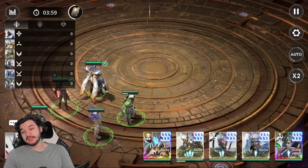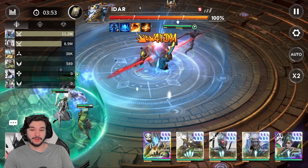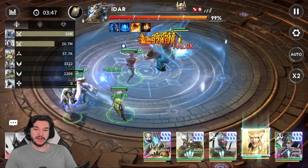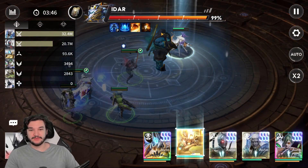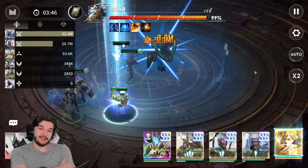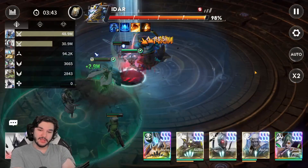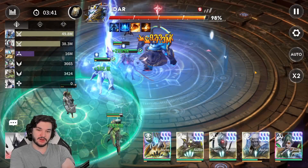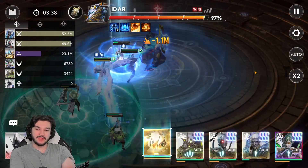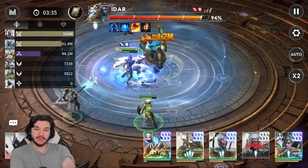Someone like Muka is going to be really good for this if you don't have someone to fill that frontal spot. The main reason is that the boss has the quad hit with the quartet strike, and if it hits only one person it's going to annihilate them. Muka is going to divide up those targets. You can just see the damage this boss is pumping out.